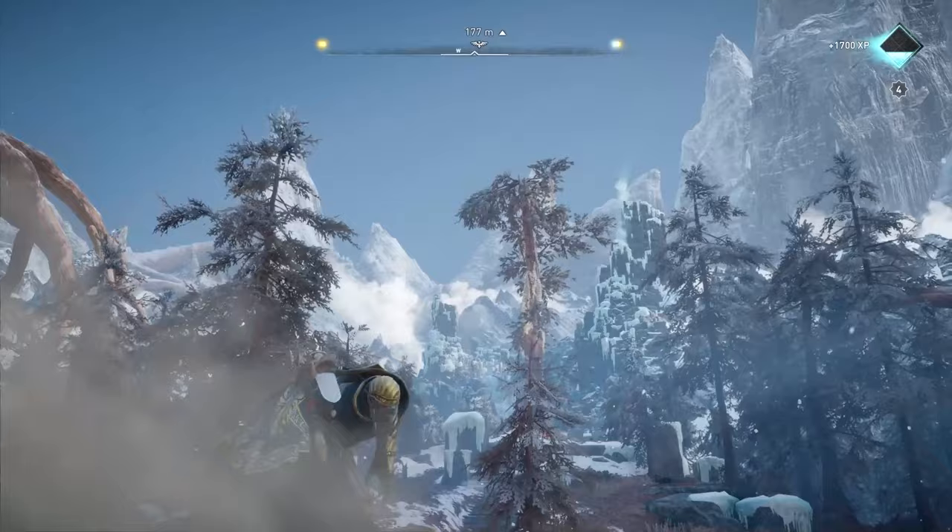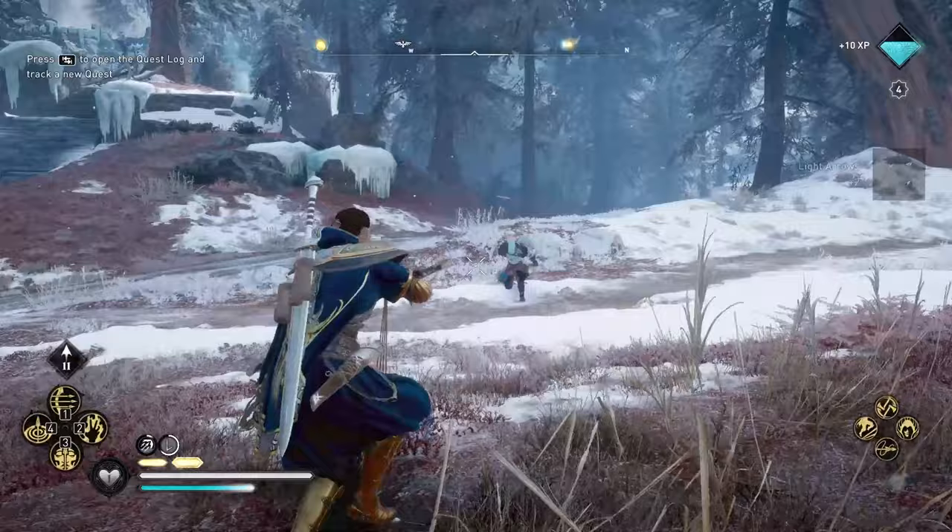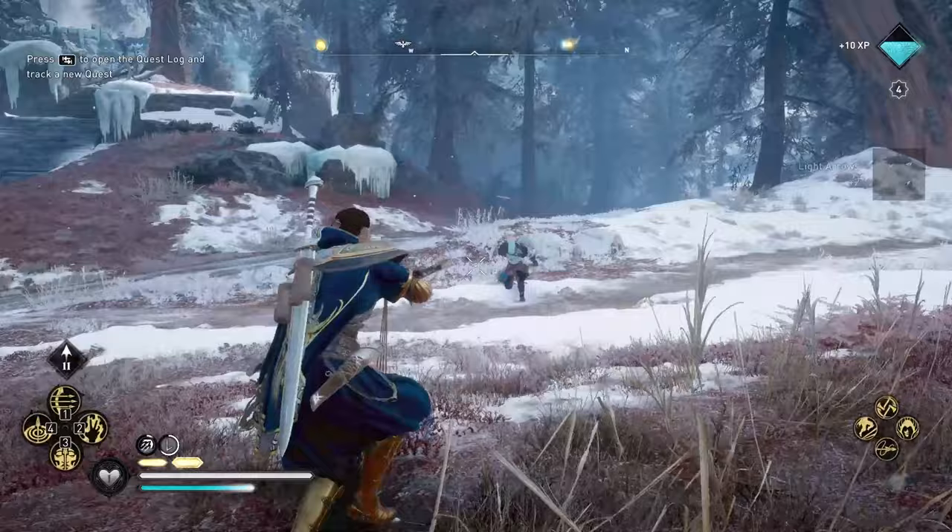You have to do everything in Jotunheim, which is the power level 190 snow area. You should know Jotunheim because it happens right after you finish the Asgard story. You go to Jotunheim and then you end up coming back to Asgard to use this arena for a boss fight.